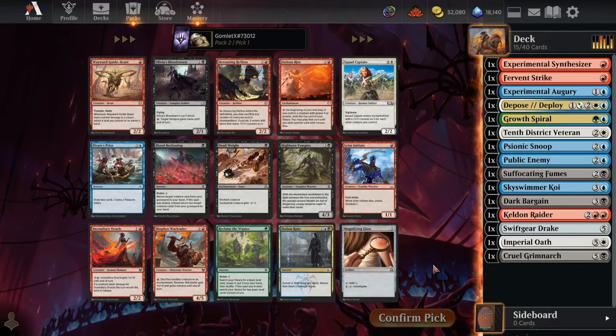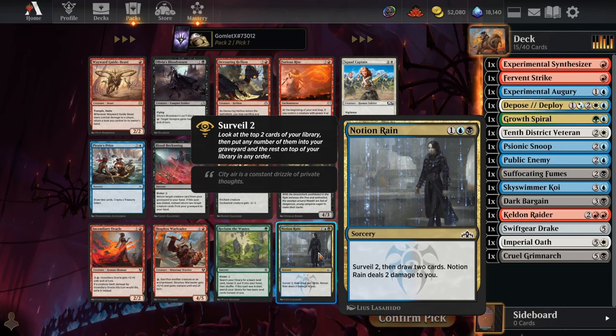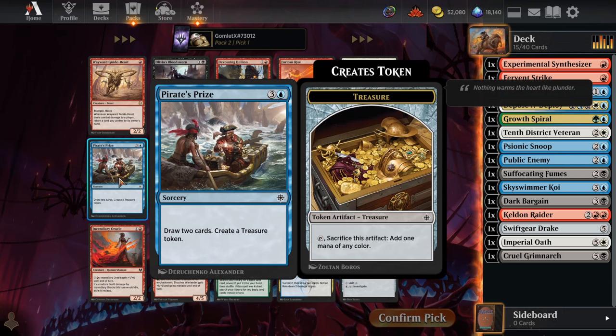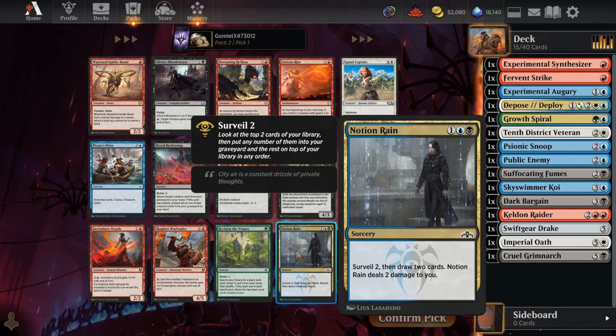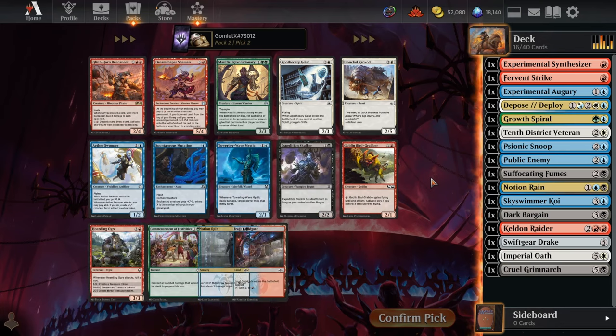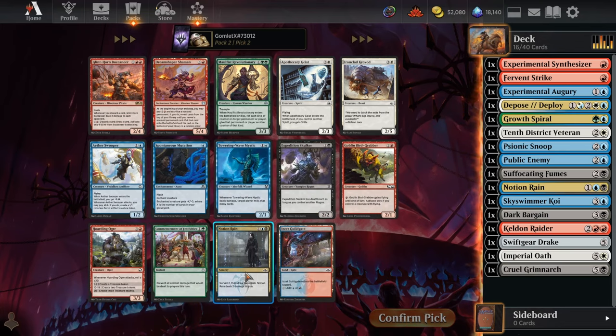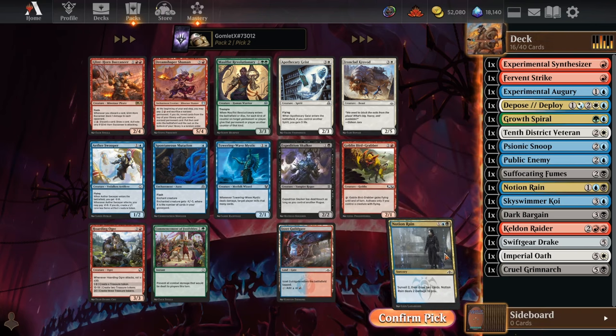For Pack 2 Pick 1, we have incredible card draw options: Notion Rain to surveil 2 then draw 2 to really set up those draws and make sure we're hitting some gas, or Pirate's Prize to draw 2 and get a treasure — but the treasure is only useful for abilities since spells are always 0 mana anyway. So I think Notion Rain is just better for digging farther to what we need. And I'm incredibly happy to take another copy of Notion Rain in Pick 2 — another surveil 2 draw 2, don't mind if I do.